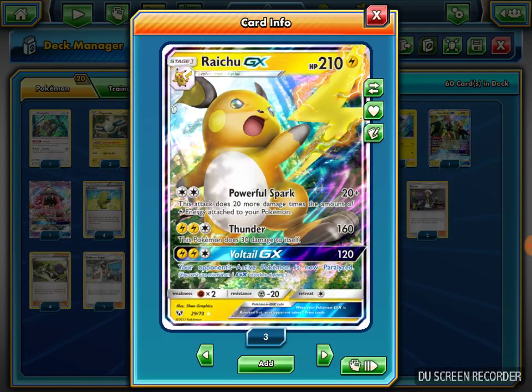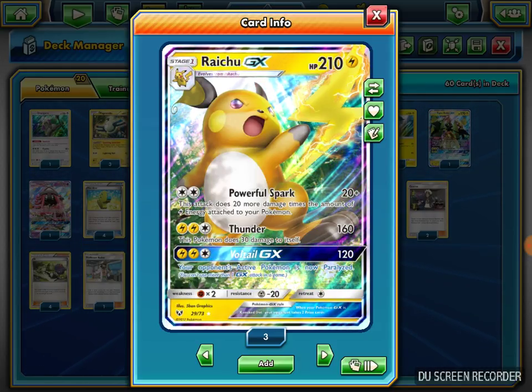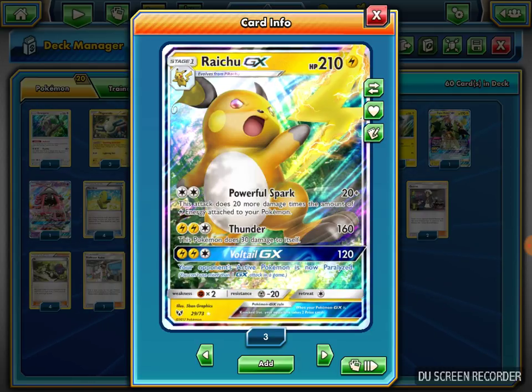Raichu GX has the attack Powerful Spark. It's a Stage One GX with 210 HP, which is very nice. Powerful Spark costs two Double Colorless Energy and does 20 plus 20 damage times the number of Lightning Energy attached to all your Pokemon.